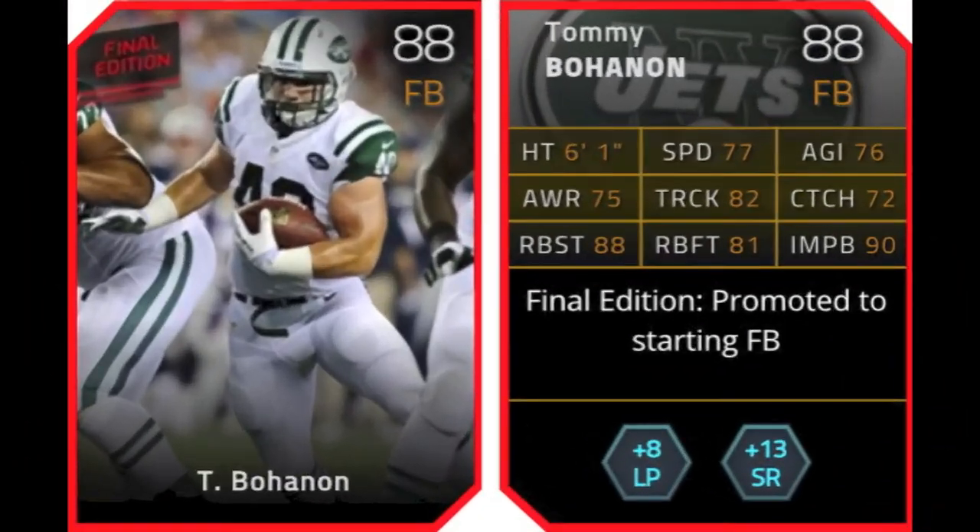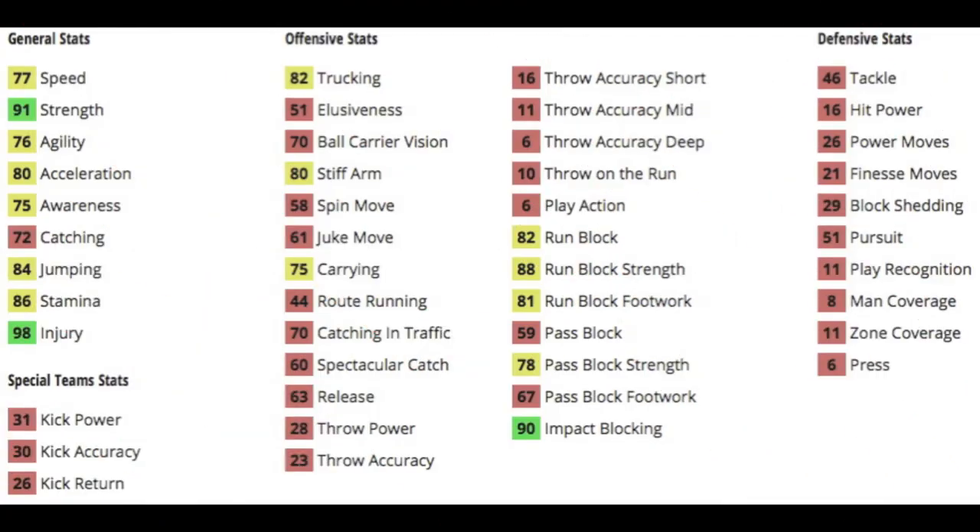So the first card up in the collection is Tommy Bohannon, 88 overall fullback for the Jets. He gets plus 8 to long pass chemistry and plus 13 to speedrun chemistry. A decent fullback, but I wouldn't suggest using him on your team since he's an 88. Much better options are out there.